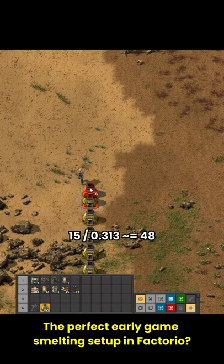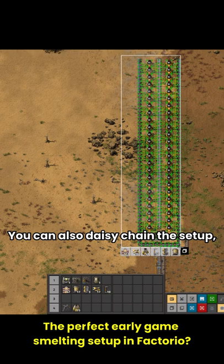And now let's finish our setup. You can also daisy-chain the setup if you have more than one belt to smelt. The exact same setup can also be used for copper plates or stone bricks. Enjoy!